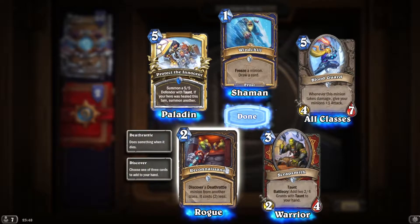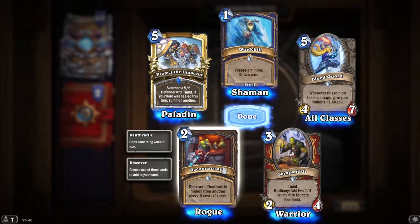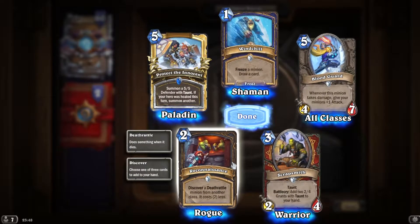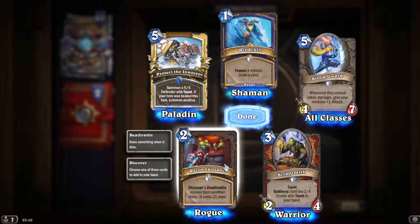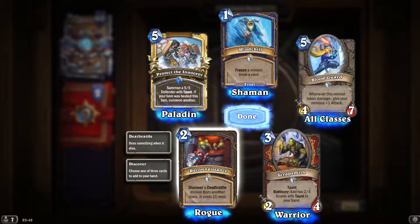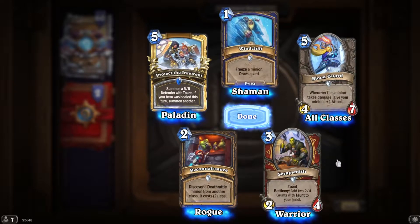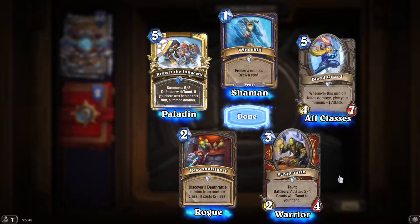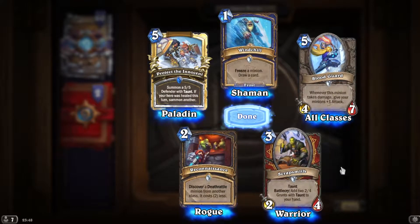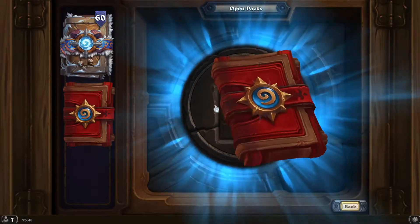Discover just the actual name for another class; it costs two less. I love Burgle, but Hearthstone is not the game for Burgle to be good in. If Hearthstone didn't have certain cards which make the game too fast, Burgle would be so much fun. Unfortunately it's all about aggro now. Scrap Smith taunt, add 2/2 grants with taunt to your hand. Interesting — goes for taunt Warrior, I guess, which I don't think is a thing at the moment.